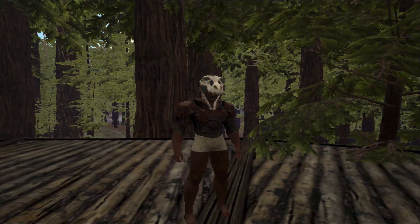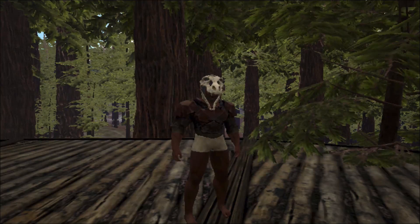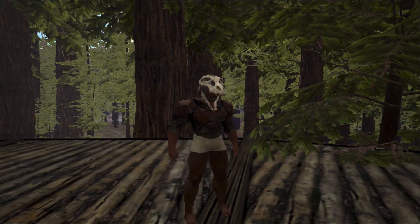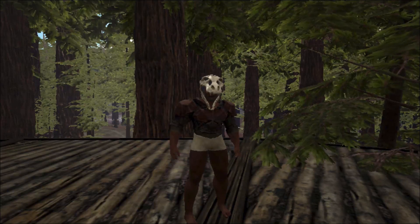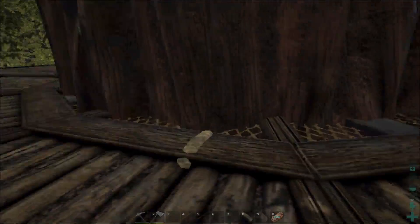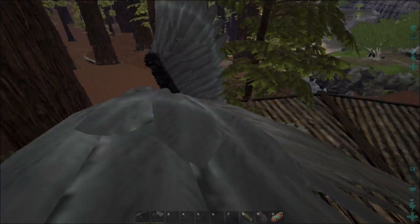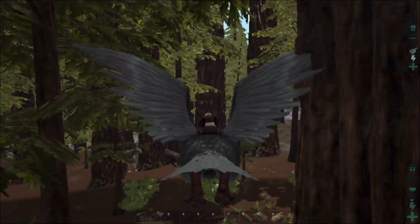These are just my personal opinions and most of them are just aesthetically pleasing and good to look at. Now some of them may not be right next to important resources such as metal or the sea for silica pearls and things. However, in the Redwood Biome it's more about the looks. There's no specific order - I'm just gonna fly there and show you where they are.